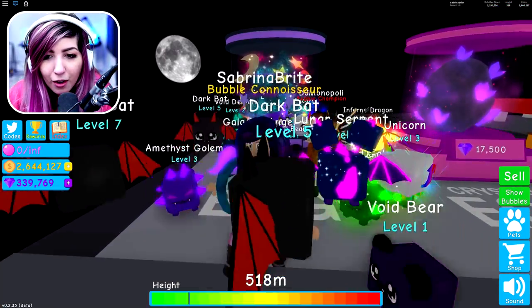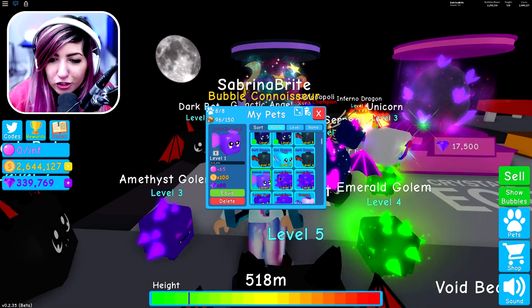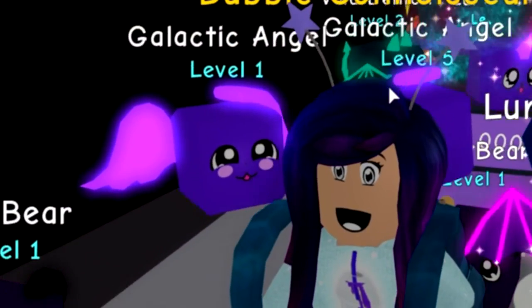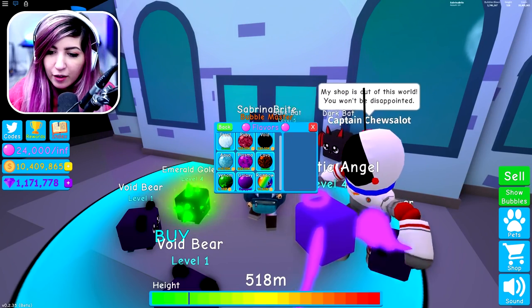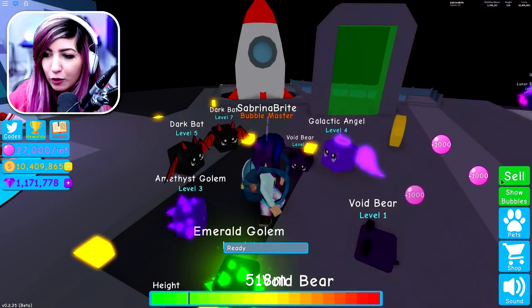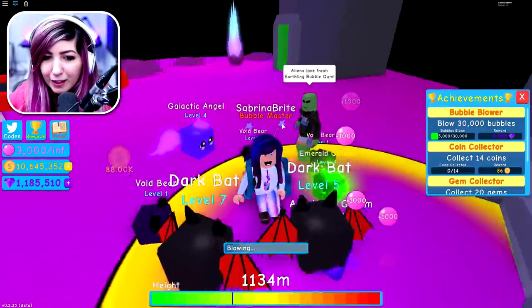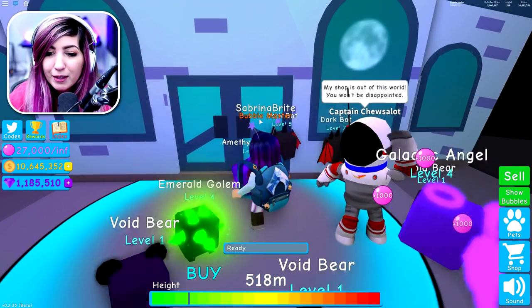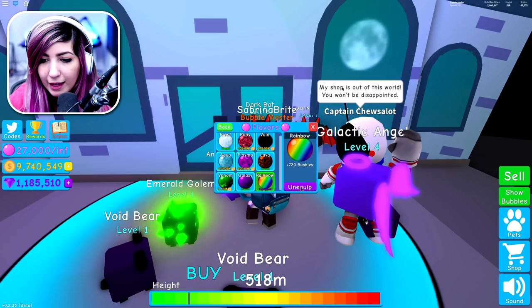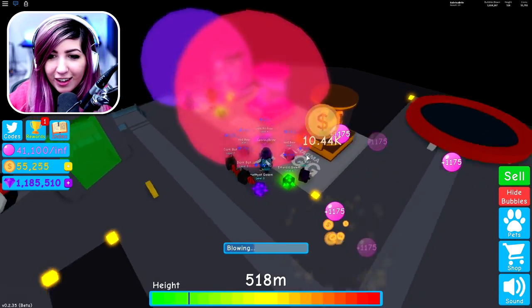Galactic Angel! Oh my gosh — I got one of the epic ones! Heck yeah! Galactic Angel times 80 for gem collection — that's really good for me. It's adorable. I'm about to get the best flavor — Rainbow — for 10.6 million. Oh my gosh, I have 10.4 million. Let's click sell real quick. We're so close. There we go — we made it. Now we have to go back and get the rainbow flavor. It is the most expensive current flavor, so we'll be caught up with the best flavor for the next update.